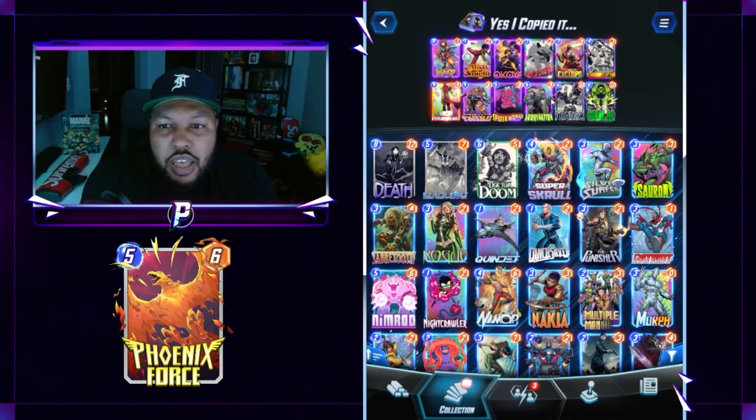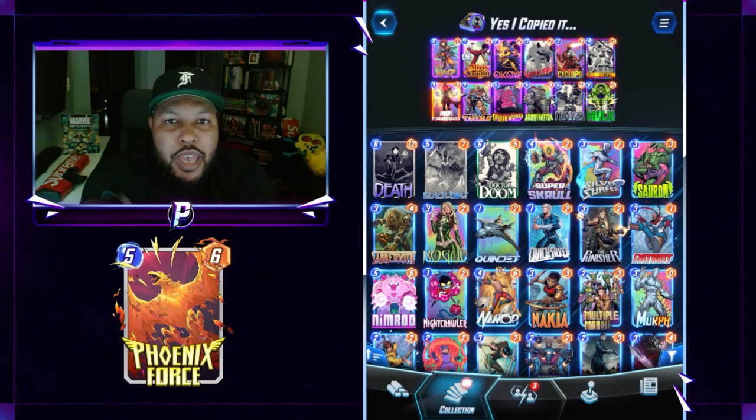Spider-Woman is here, and the Soul Stone is used to get a free or discounted Abomination. Wasp also helps discount your Abomination. You have Shang-Chi here just in case they go tall on you — you might be able to get it off twice if it's in a Lockjaw location, depending on how lucky you are. That's pretty much it. It's a typical Lockjaw Thanos High Evo deck. The only thing I'd personally change is maybe Okoye — replace her with Luke Cage.